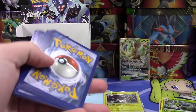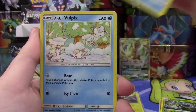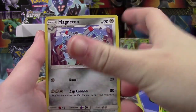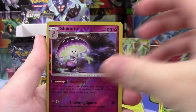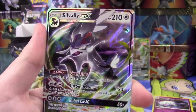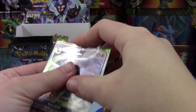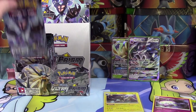We'll keep on moving. We've got an Alolan Sandshrew, Alolan Vulpix, Bronzor, Dewpider, another Piplup, Magneton, Spiritomb, Alolan Dugtrio. Our Reverse is a Rare Shiftry, and we've got a Silvally GX. I really like the artwork on this card — it looks really, really cool. Definitely not the most expensive GX you can pull, but it still looks pretty cool and I like the artwork quite a bit.